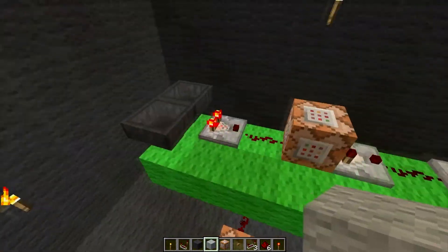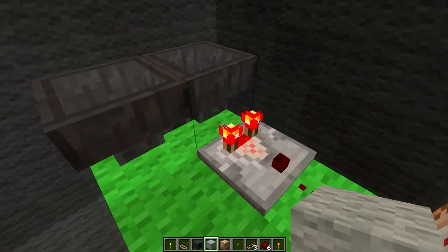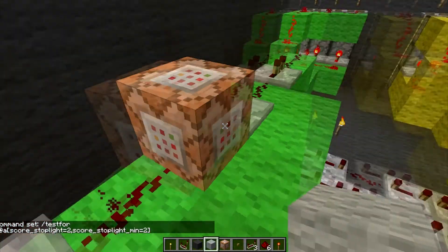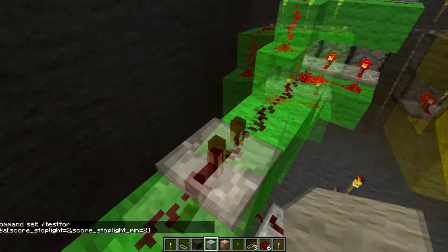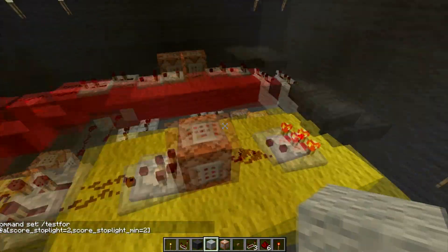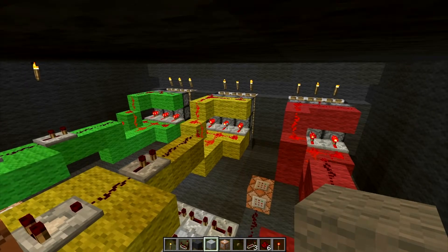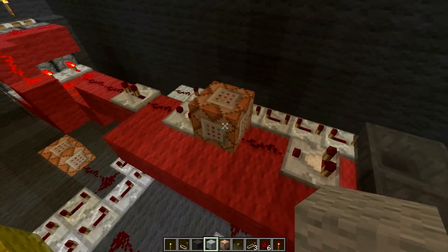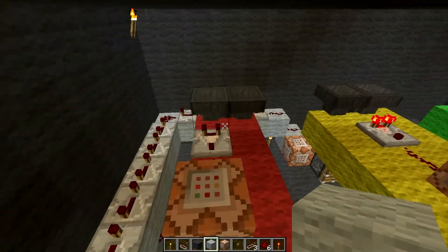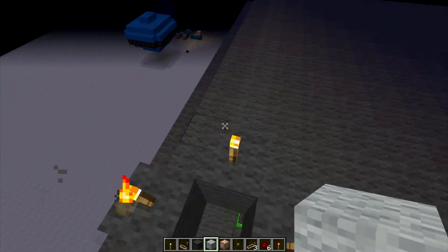Now I'll show you how these things work. Basically, this is just a clock — item hopper switching redstone dust back and forth — and that'll power this, and this will test for any person in the world with a score of 2 for the stoplight objective, and that's how that works. It'll power this and the pistons will retract. It's basically the exact same thing here — this will check for a score of 3 and retract those pistons. Here, it will test for a person with a score of 4 and retract these pistons. It's the exact same clock on all of these, but you guys don't need to worry about that because you can download it.